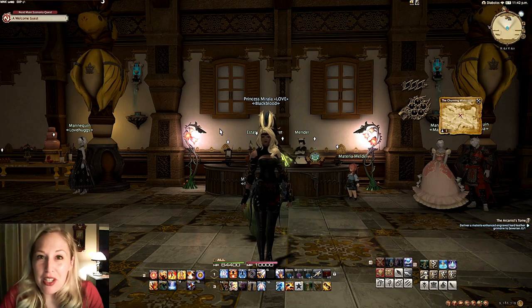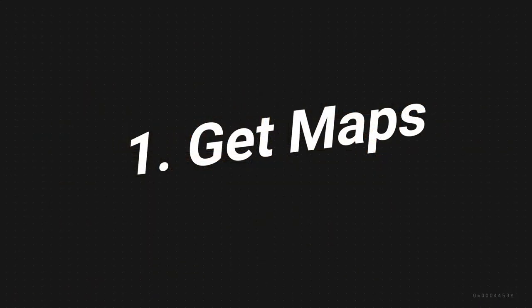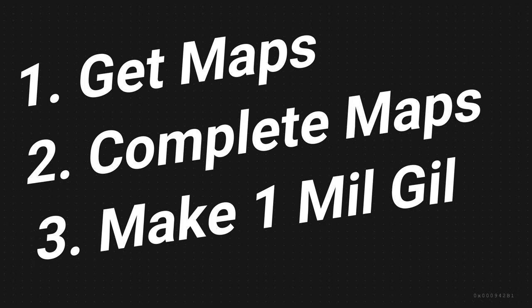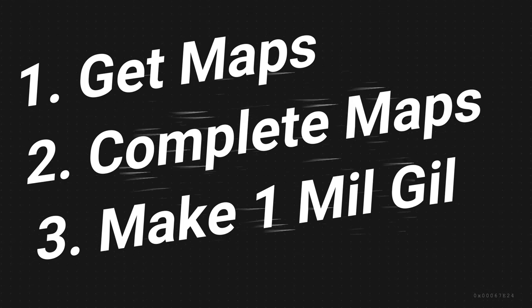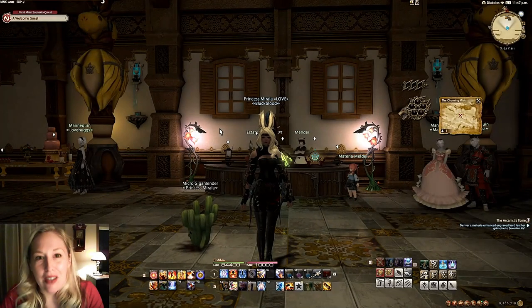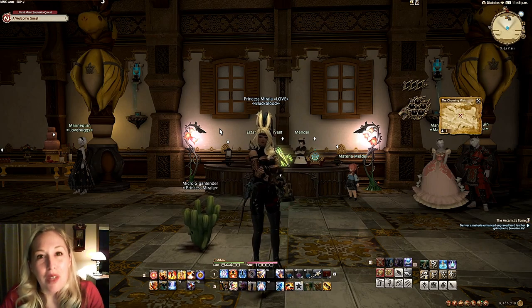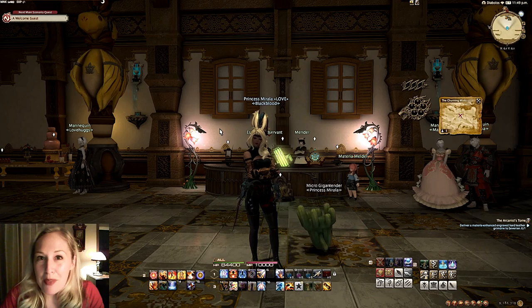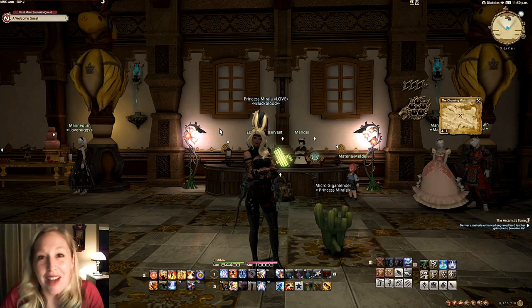So basically what I'm going to do is show you: one, we'll talk about how to get a treasure map, and then two, I'll show you how to complete one. And then I'm going to go on my own and complete as many as it takes to make a million gill, and I'll include how long it took me, which maps I completed, and what came from those maps so that you can do the same and have a really fun experience making a lot of gill.